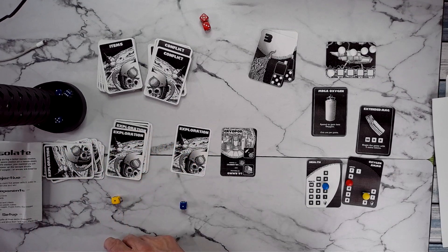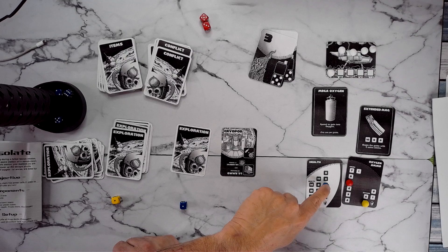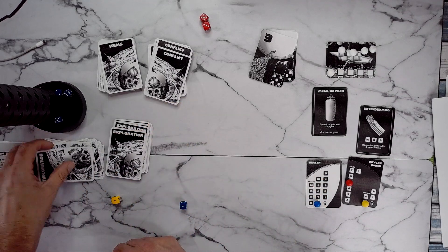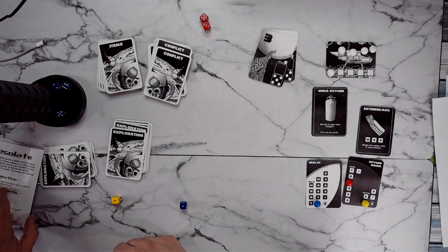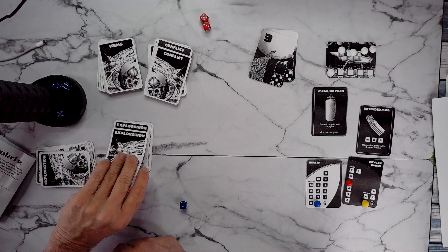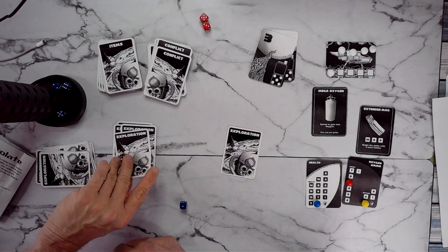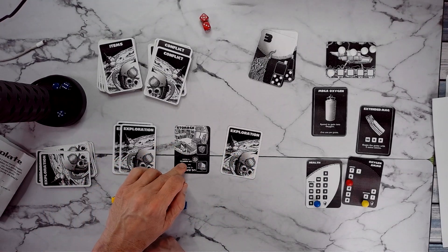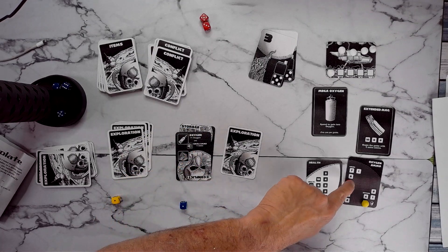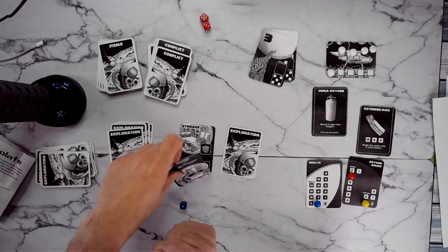We get plus one oxygen — but we're already at max oxygen. Cryopod: we can spend an oxygen to get three health. Because I have this mega oxygen, I am going to spend that — one, two, three — to get some health back, because I definitely need some health. Storage: we get a small box, plus one ammo. We're back up to six.